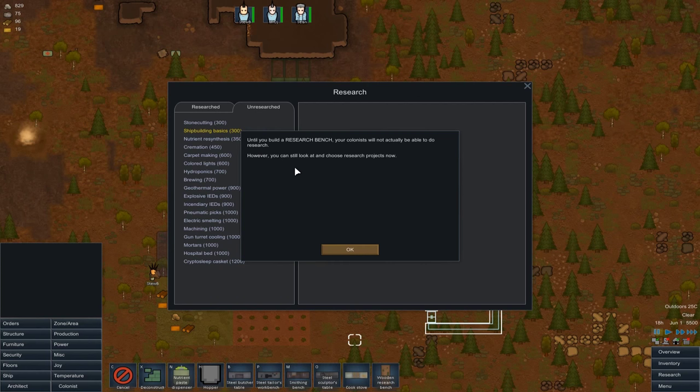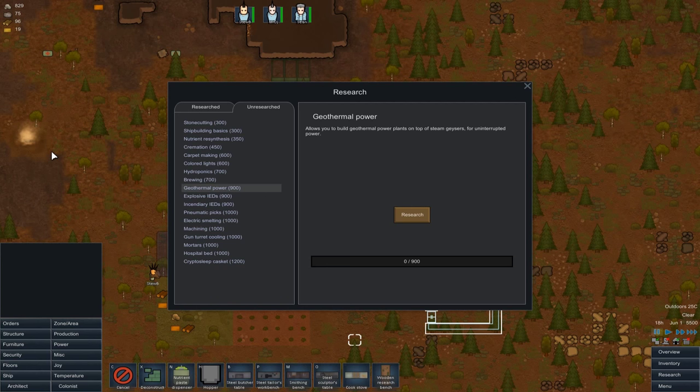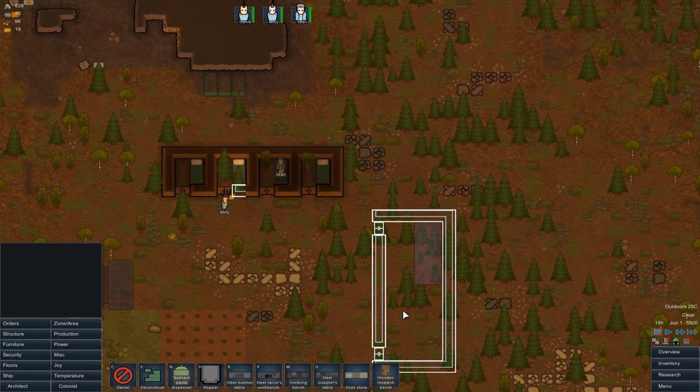Without a shadow of a doubt, the first thing we want to be getting is geothermal power. It's quite hard to research — this number represents how long it's going to take in units — and there is some stuff we can research much sooner. But for our benefit, with these two geothermals so close, we'll make use of that.